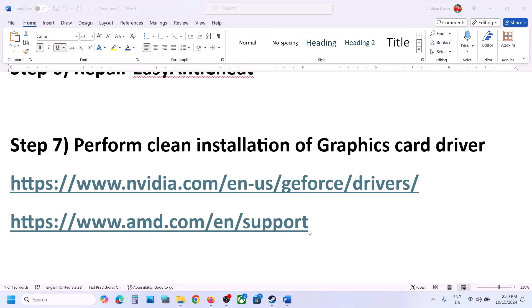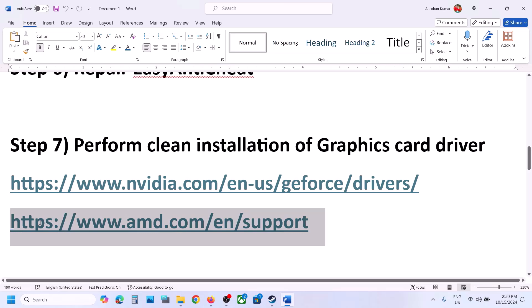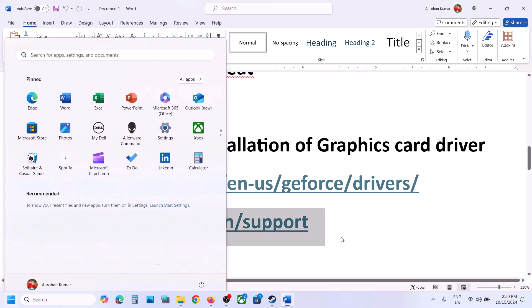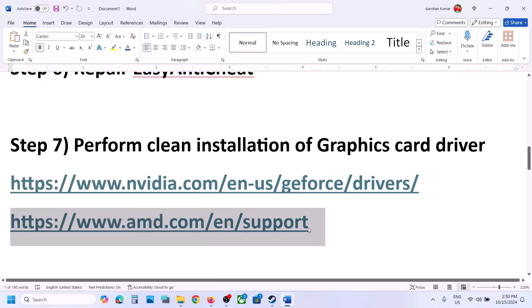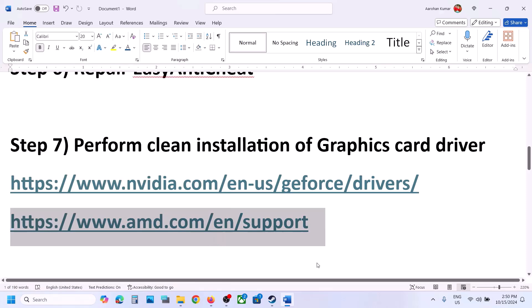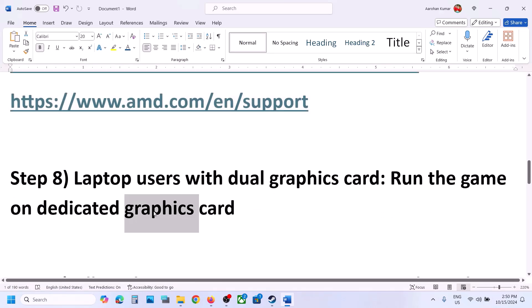If you have an AMD card, first uninstall the current AMD graphics driver installed on your computer, then restart your computer. After the restart, go to the AMD website, select your graphics card, and install the latest driver. Restart the computer again and after the system restart you can launch the game.